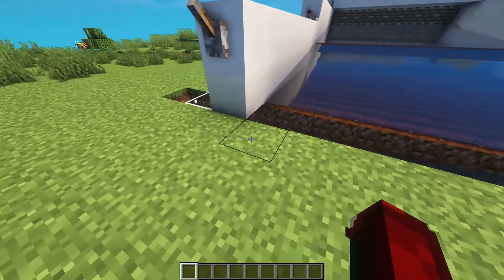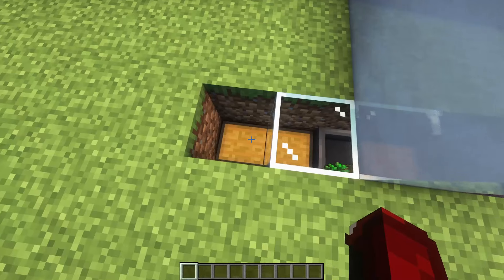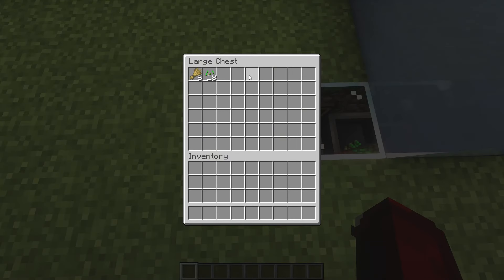As you can see, none of the items get stuck on the sides — it all gets pushed into this channel, and then you can open the chest and see all your loot there.